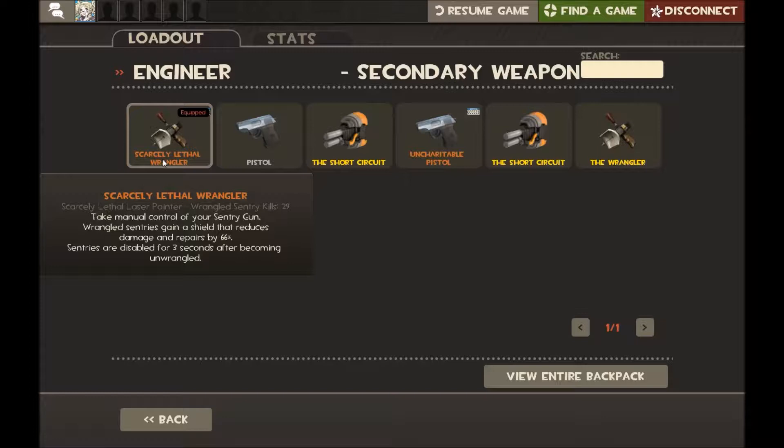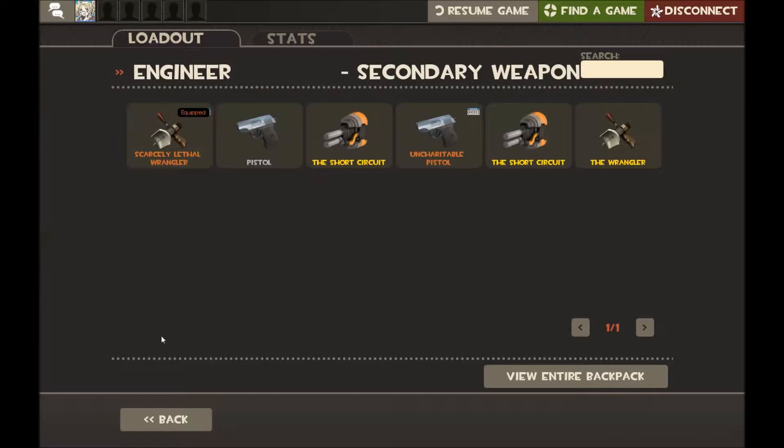The Wrangler also makes the gun shoot slightly faster, though it chews through ammo, so take that as it comes.